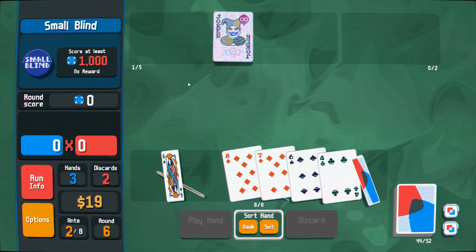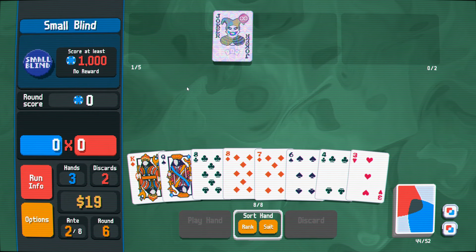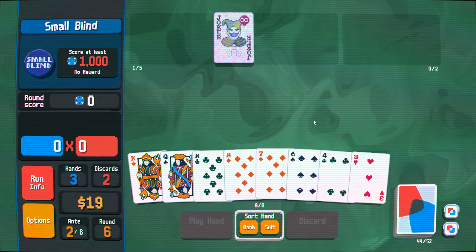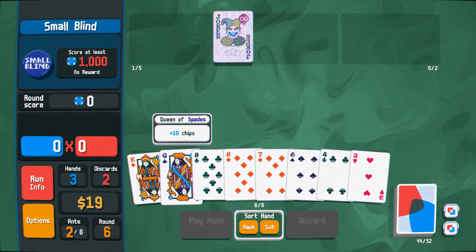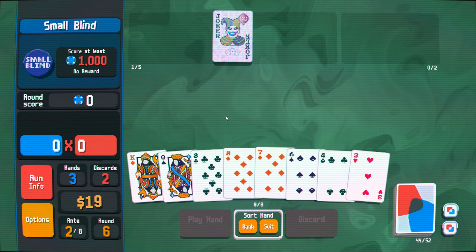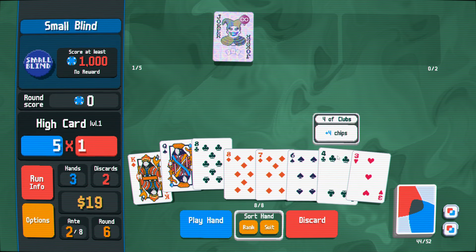I don't know that I want to skip that, because there are a lot of jokers where you could get them. The Polychrome doesn't really help that much this early in the run. And if the joker itself isn't doing anything of value, it's a little bit early to be worried about multi-mult. Do I want to focus on the diamonds or the six, seven, eight? I guess I can kind of do both.